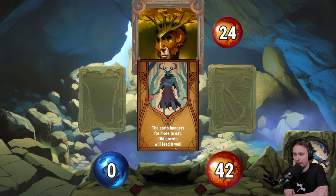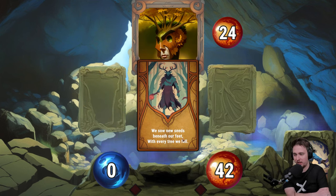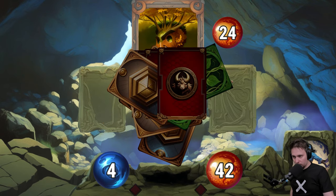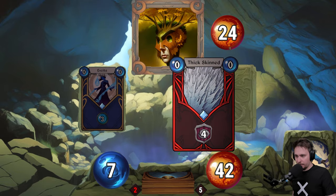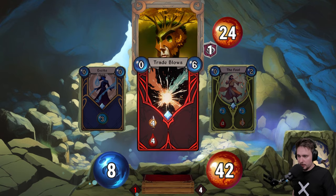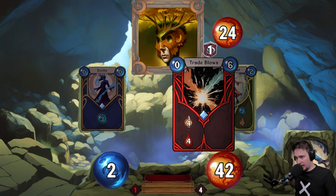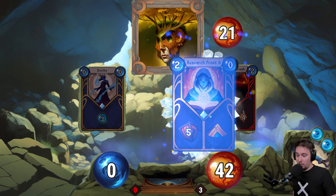The earth narrative continues: 'The earth hungers for more to eat, all growth will feed it well, we sow new seeds beneath your feet with every tree we fell.' All right, we got energy and armor — now going for the attack. This one trades blows. There's another card: for two we can have everything. I want to do this — for zero that's perfect because we get mana.